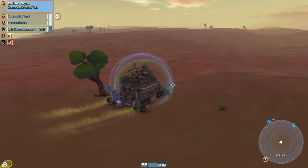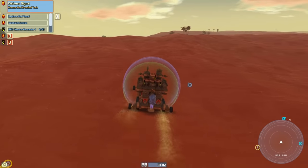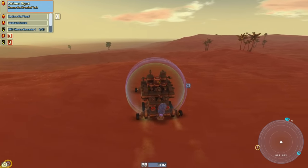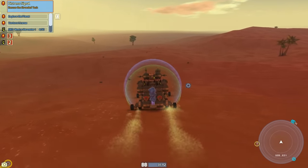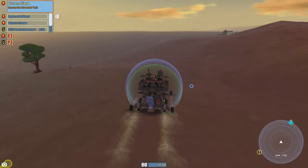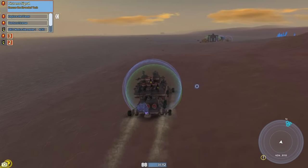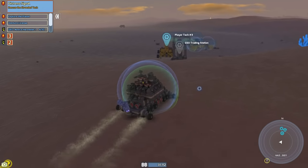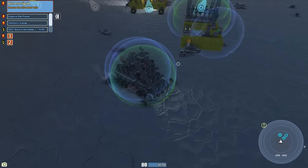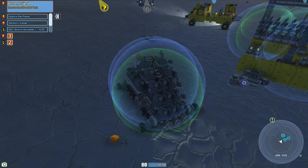We found some titanite ore so we're heading back home to foundry it and see if we can craft the scrapper. A bunch of enemies tried attacking the base and I destroyed them, so there are a bunch of parts out front. It would be nice to have a scrapper to get rid of all these excess parts instead of having them clog up the inventory. Here we go — we're going to put this in here like this.